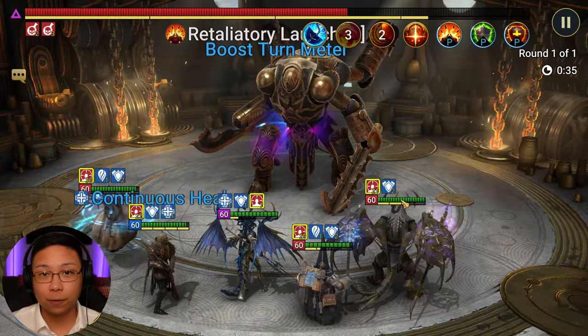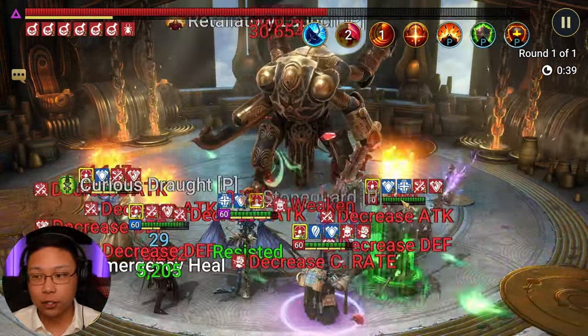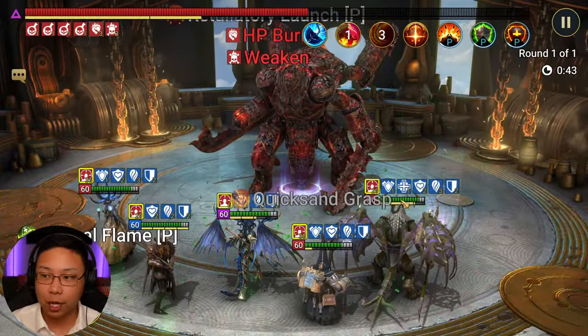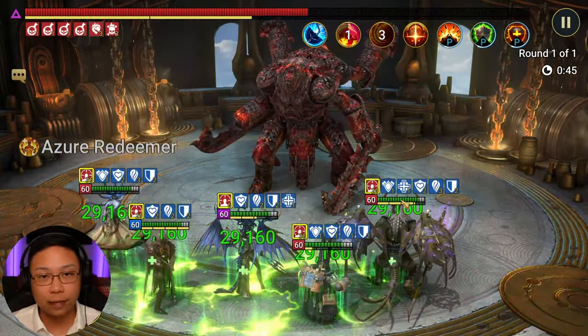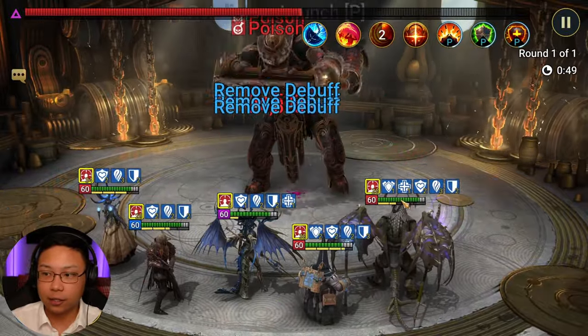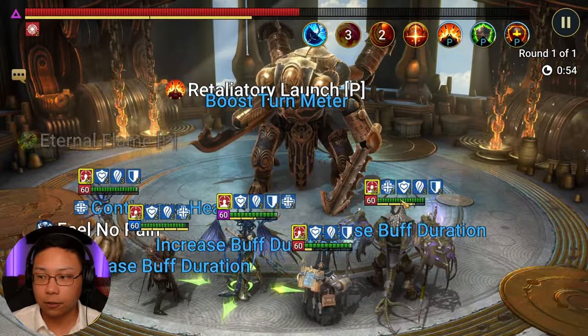Mithrala, a champion that you get from doing Hydra, is here too. I love her A1 with a bunch of poisons — it's an awesome A1 because we're doing even more damage. She does the cleanse, gives the shield, does the hex, does increased attack and increased defense, and she puts up strengthen. So we're staying alive a lot longer.